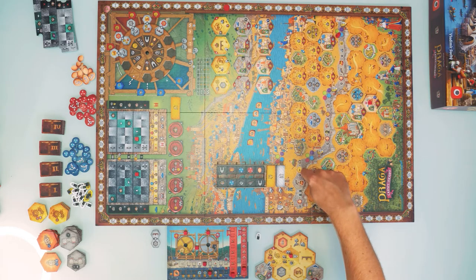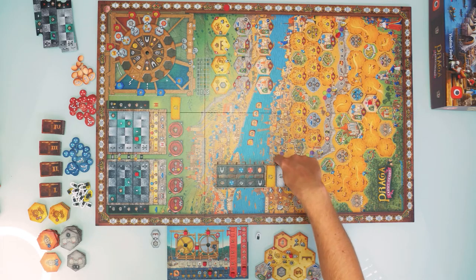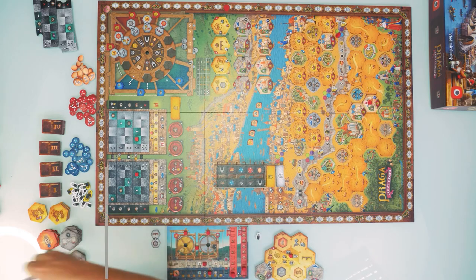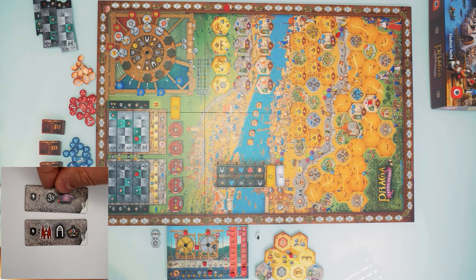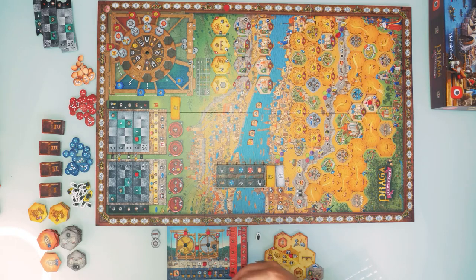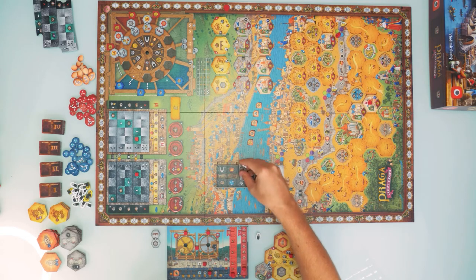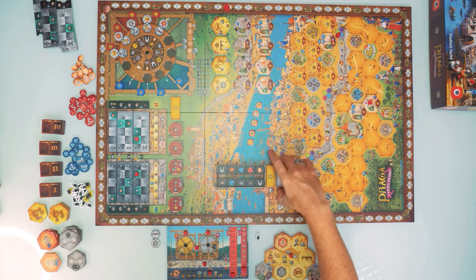Further along the road, each space offers different actions: spend an egg for one gold window or one technology advancement; spend one coin for four victory points; spend one egg for two white windows or to build one quarry and one gold mine. Even further, get three victory points per first-level technology upgrade. At the fifth space, pay one egg to draw three bridge tiles, choose one, and place it on any available bridge space — collecting the symbols underneath — while the other two go to the bottom of the stack.